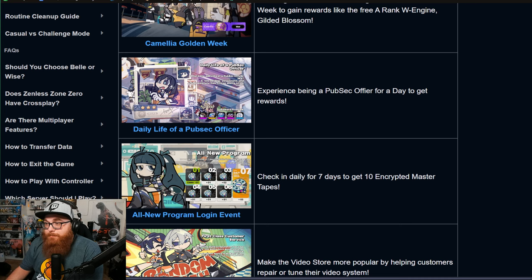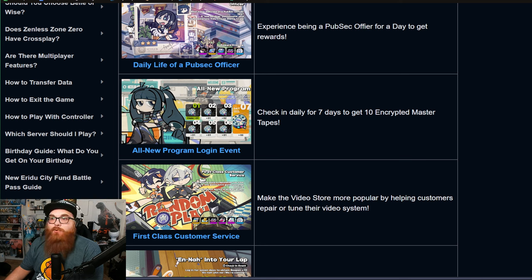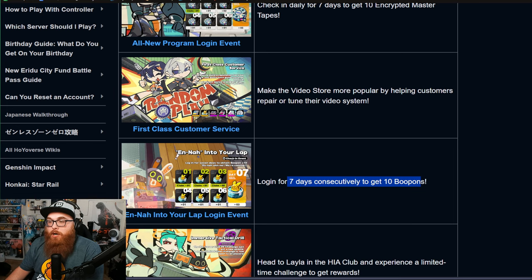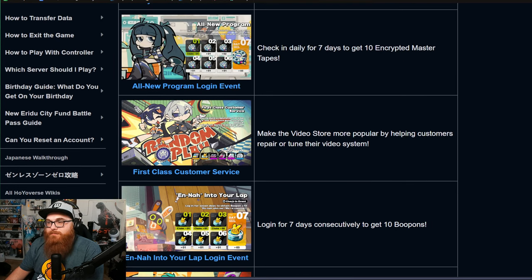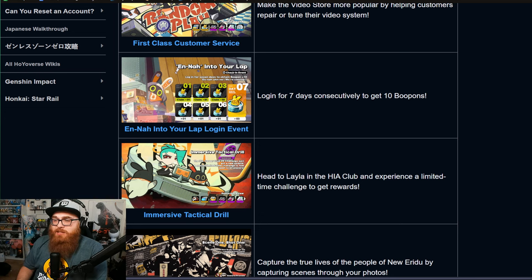We've got the Daily Life of a Pubsec Officer event with some decent rewards, plus a login event where logging in for seven consecutive days gets you 10 pulls — pretty standard. Phase two will have another seven-day login event for 10 more pulls. There's also the First Class Customer Service event for more pulls, and a video store event where you help customers repair or tune their video systems — they didn't go into a lot of gameplay detail on that one.